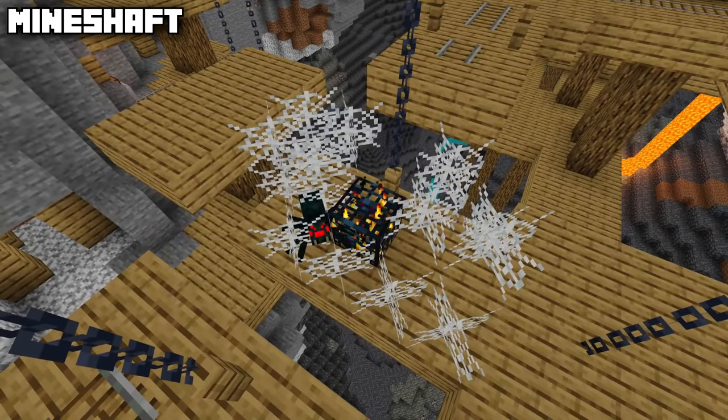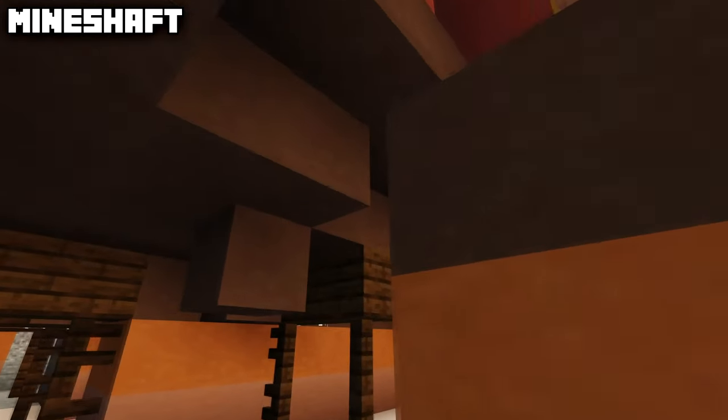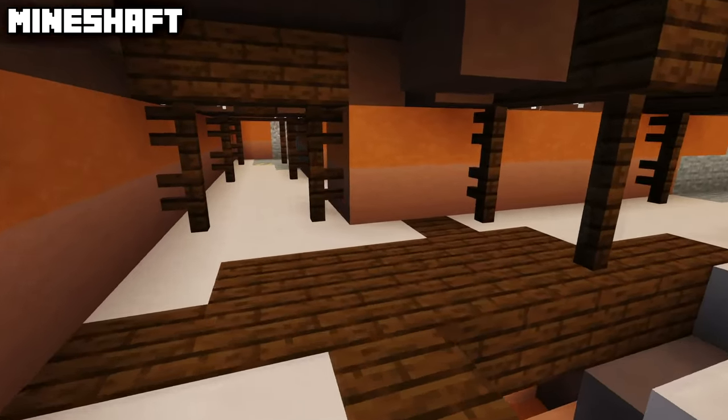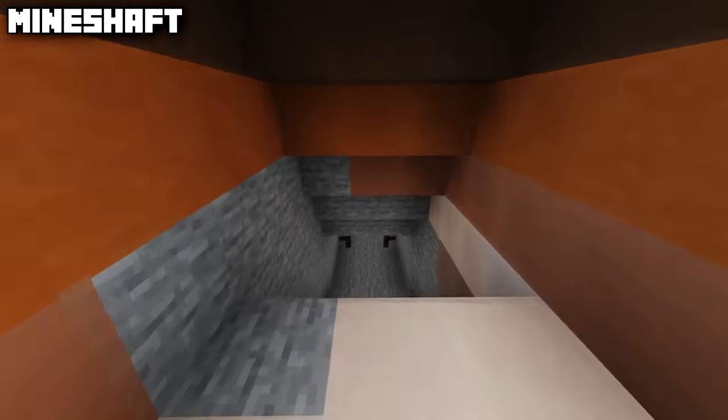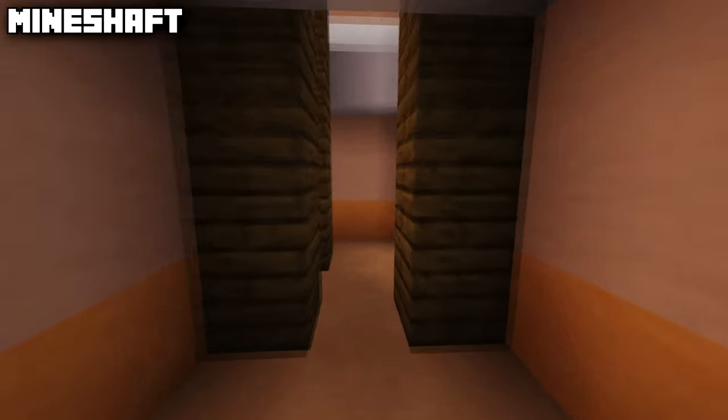The mesa mineshaft only generates inside of the badlands biomes. Instead of regular oak, the entire structure is made up of dark oak, but for the rest it contains all the same features as the regular mineshaft.